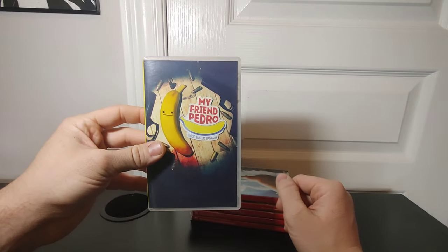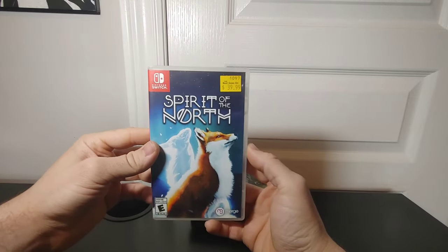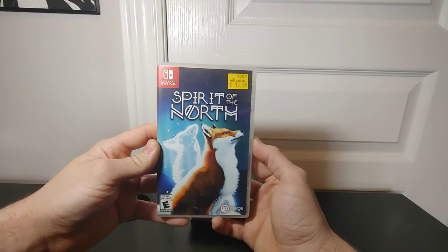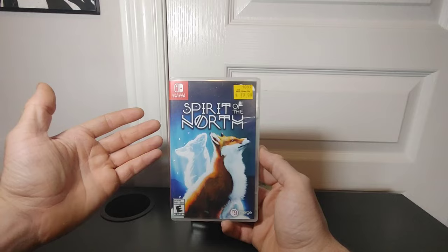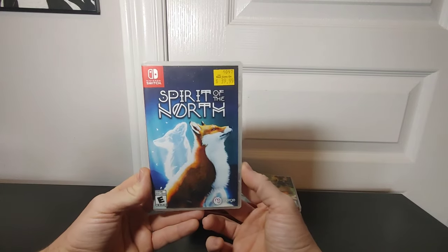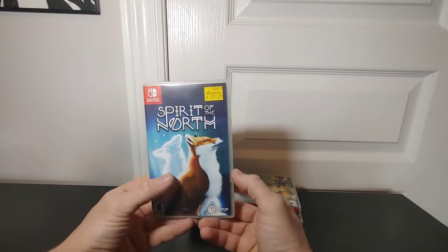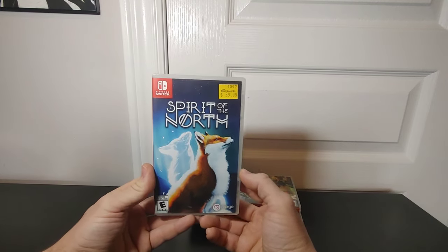Spirit of the North — I've mentioned it before. I only played a little bit of it. You're a fox and you're kind of following another fox who I presumed was dead — obviously it was its spirit. But now I'm wondering if the fox you follow at the beginning is actually the fox that dies, and you're that fox. That might be a spoiler — I don't know. Maybe I just cracked the code and don't even need to play it.